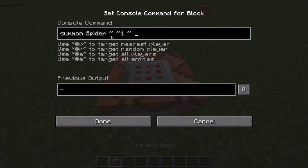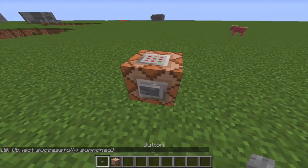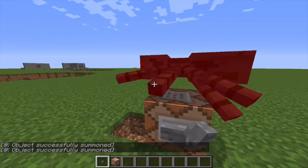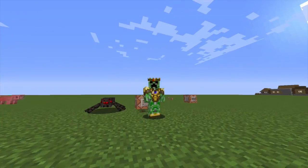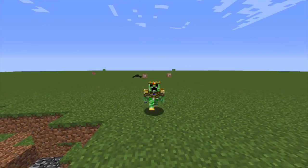There you have it — I have an NBT tag command block right here, and if I place it, it'll have the same command as before, which is pretty cool. It will summon a spider — I'm on Easy right now so I'll be able to summon a spider.